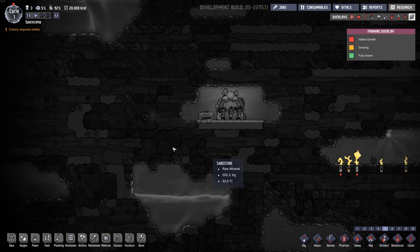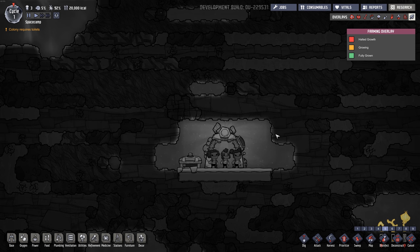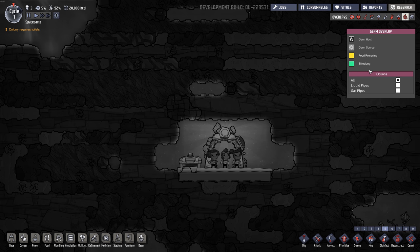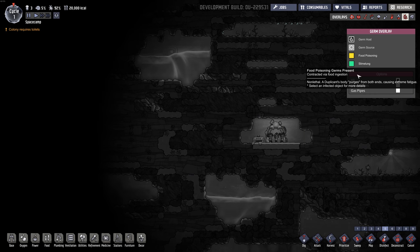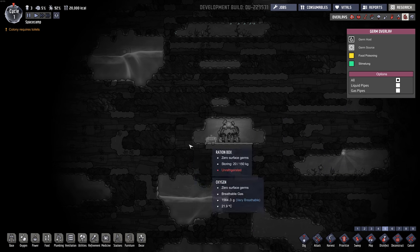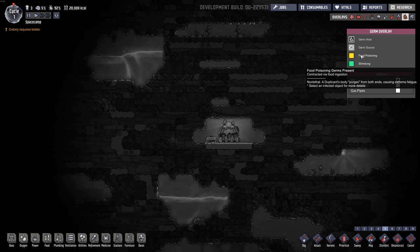We'll get into the exact gas requirements. And there's a new way to disinfect — it's kind of like mopping, but they spray chlorine gas to clean things up if your germs get ahead of you. There are two kinds of germs: slime lung, which you find in slime biomes, and food poisoning — if dupes come out of the outhouse and don't wash their hands, they'll spread food poisoning all over the place.